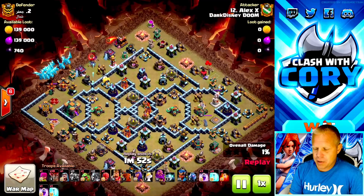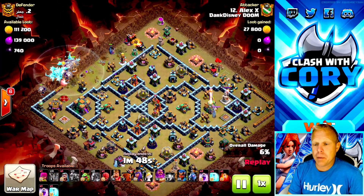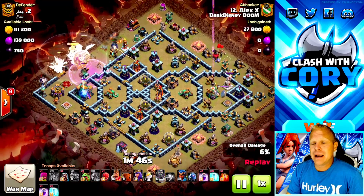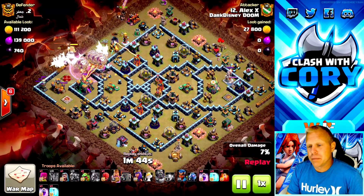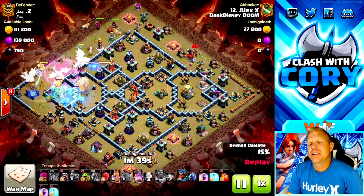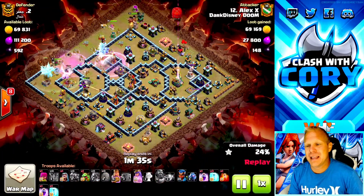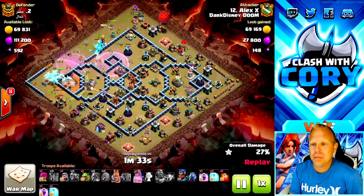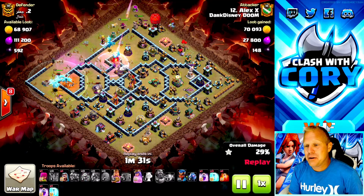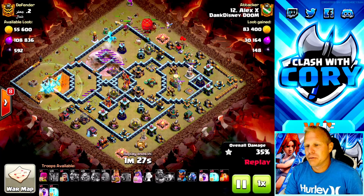The meta is crazy right now. Supercell basically bombed out all the ground strategies by not upgrading any of them while upgrading the defenses further. Town Hall 14 got those extra wall pieces which have been absolutely devastating to so many ground attacks - it impedes all those ground troops, not the air troops. Last update we got an all air troop upgrade, so air is like the only thing worth using right now. We're going to go ahead and show one of these electro dragon attacks.